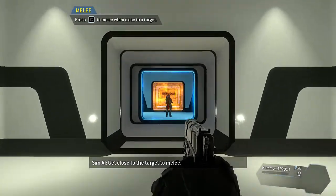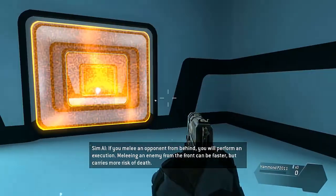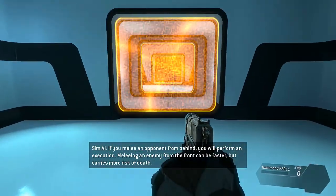Get close to the target to melee. In your face! If you melee an opponent from behind, you will perform an execution. Meleeing an enemy from the front can be faster but carries more risk of death.